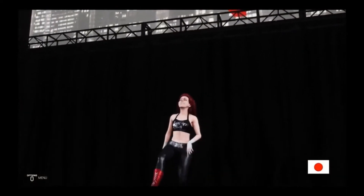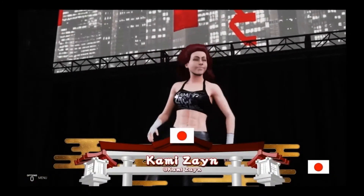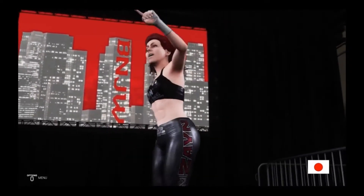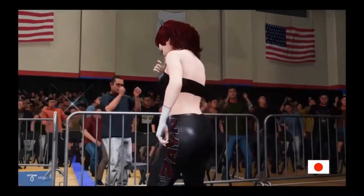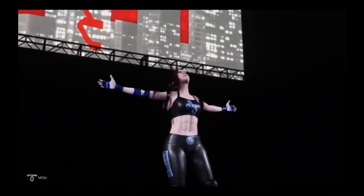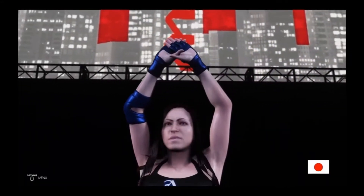Screenshot number one: we have Zelina Vega and Andrade Cien Almas. It looks like they're at the Money in the Bank pay-per-view. We have Red — that's the name of the female character — and we have Trey. Right after this, it kind of shows Charlotte on the outside on the floor while Red's climbing up the ladder trying to get the briefcase. Your character comes out and tries to help her win the match.